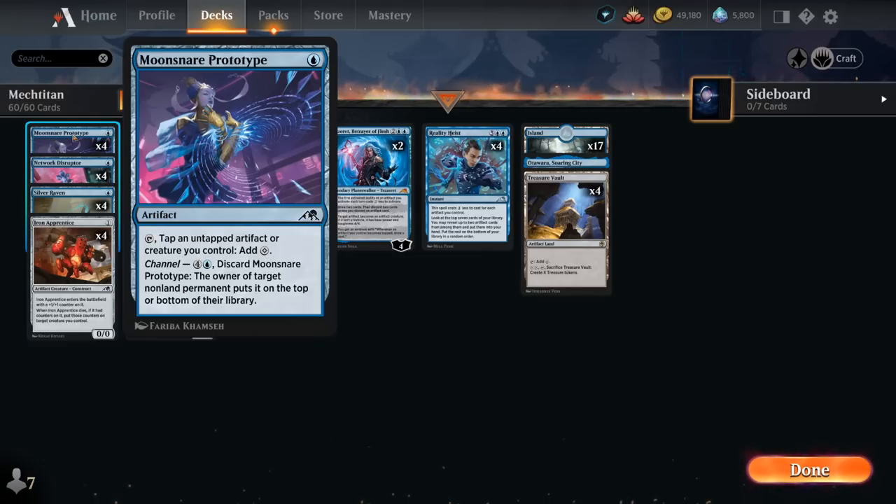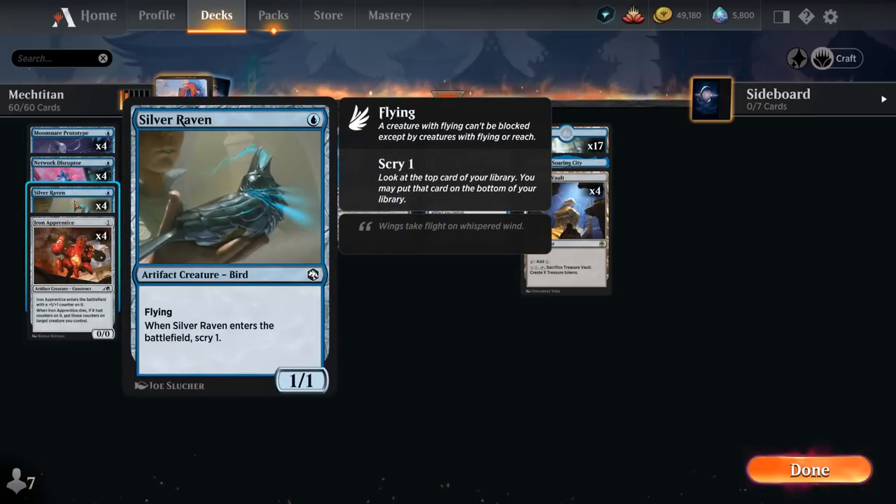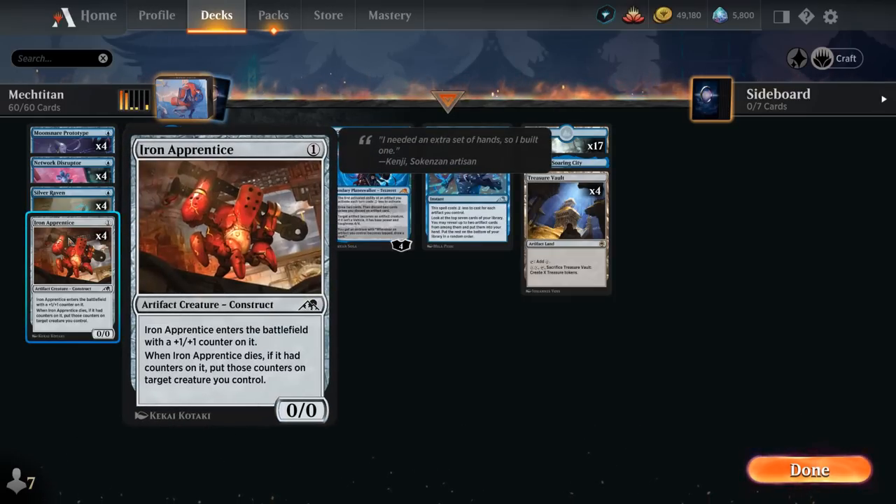Then we've got some cheap 1-mana artifact creatures: Network Disruptor, a 1/1 flyer, and Iron Apprentice, a 0/0 that enters with a +1/+1 counter on it — and when it dies we can move that counter to a different creature.